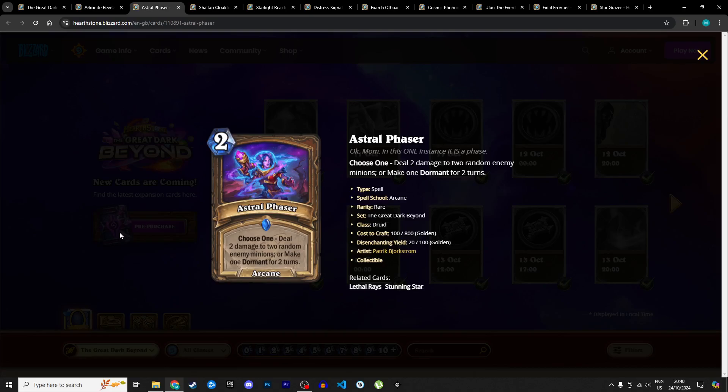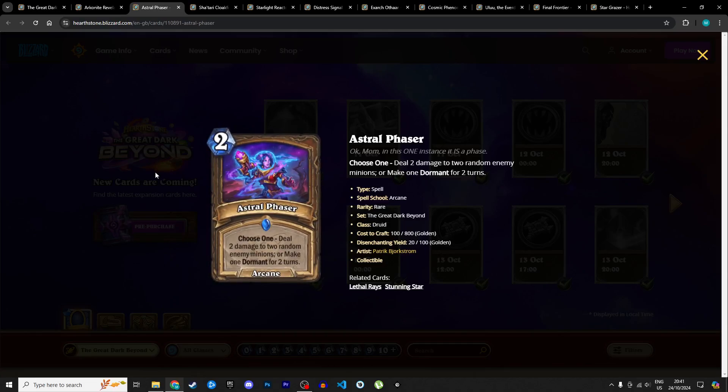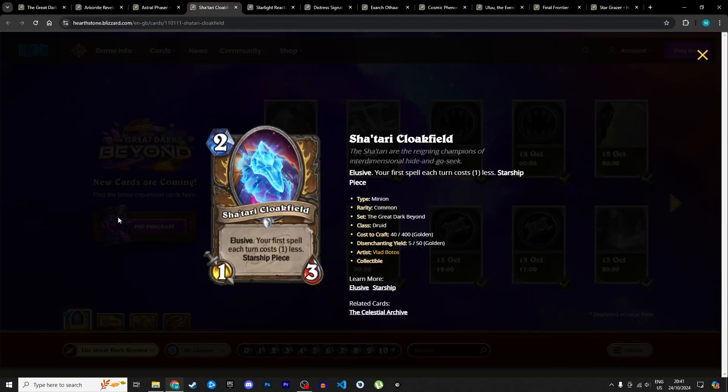Next is Astral Phaser, a 2 mana arcane spell with choose one: deal 2 damage to two random enemy minions, or make one dormant for two turns. It's a potential temporary removal or early game board clear against low-health minions. It's a little bit clunky and Druid has better cards, but it is an arcane spell so you can double-dip on it. I'm not very sold on the effect. Giving it 3 stars in Standard and 1 in Wild.